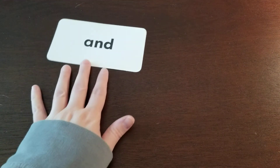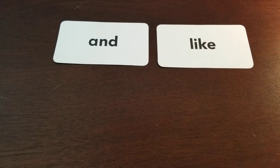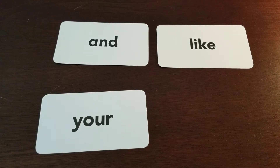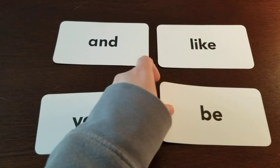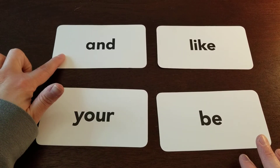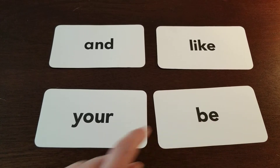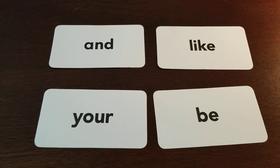Alright, the game we're gonna play is I Spy. I'm gonna lay four word wall words out in front, then I'll give you some clues and you see if you can figure out which word I'm talking about. Take a look at those four words — we have the word 'and,' 'like,' 'your,' 'be.' Listen to my first clue: I spy with my little eye a word wall word that has four letters.